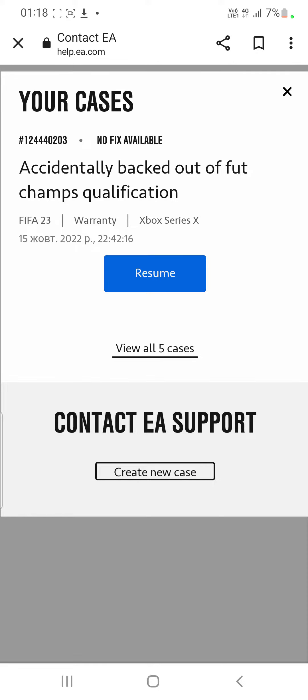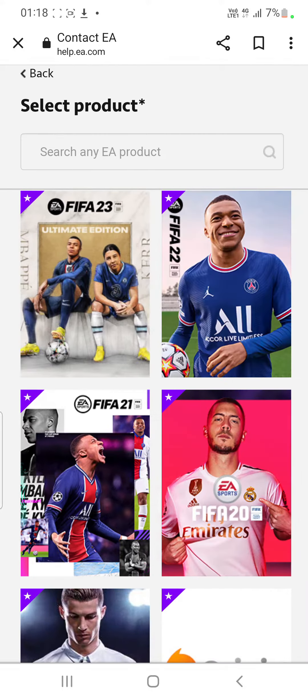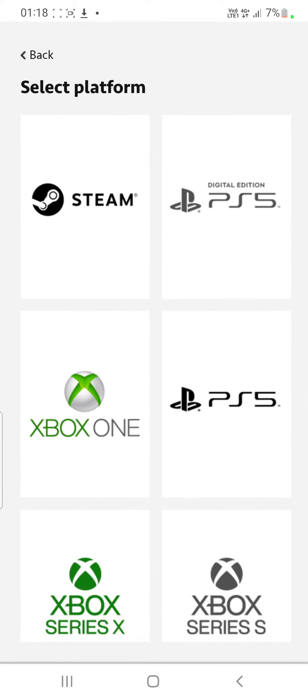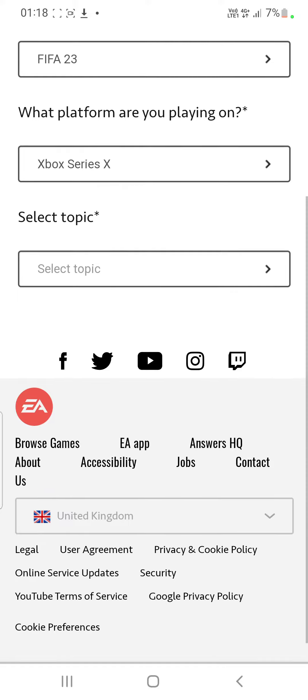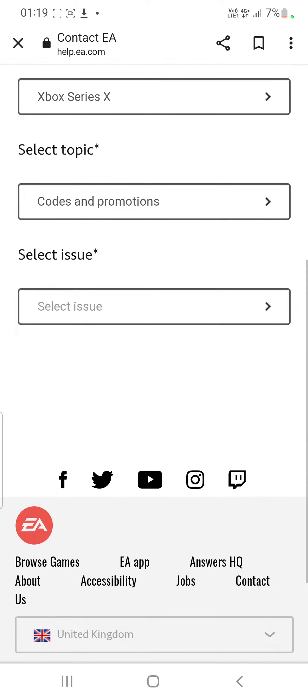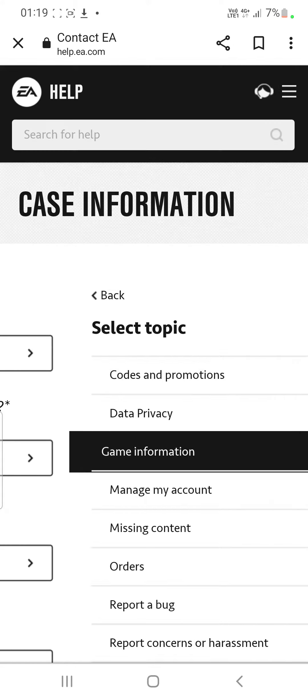I'm in now. Click 'Create New Case' — you want to go on FIFA 23 obviously. Select 'Ultimate Edition' if you got it. For platform, I'm on Xbox Series X. For topic, you can click on a couple, but what I'd click on is 'Game Information.'